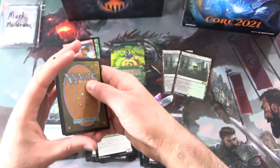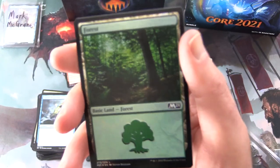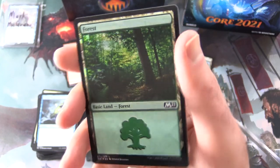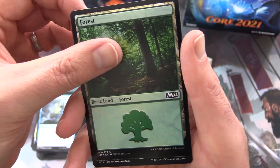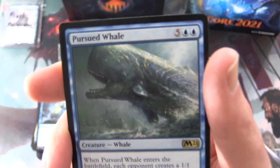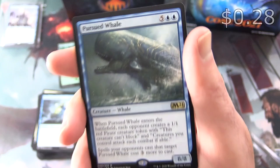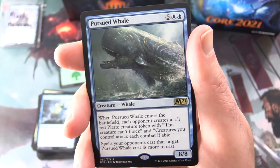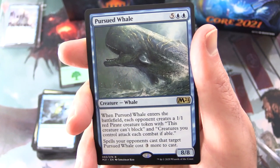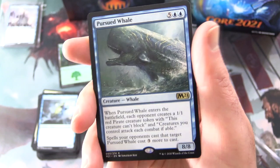We better have some very nice stuff here. We've got a foil — really? A foil basic land. I'm sorry, Mark. And the big finish: Pursued Whale! Creature Whale. The artwork's cool, but it's a 8/8 for seven. When it enters the battlefield, each opponent creates a 1/1 red Pirate creature token with 'This creature can't block.' Creatures your opponents control attack each combat if able. Spells your opponents cast that target Pursued Whale cost three more to cast.